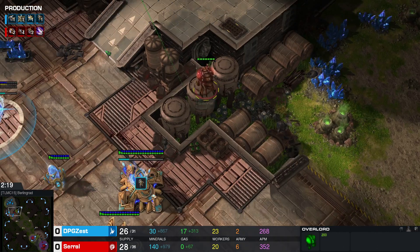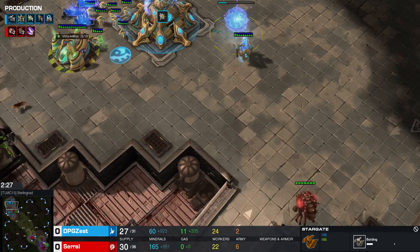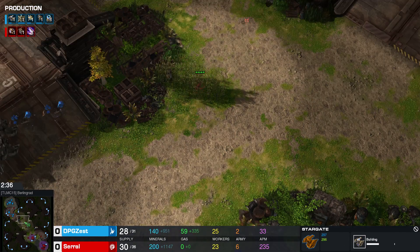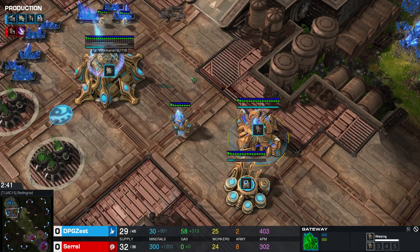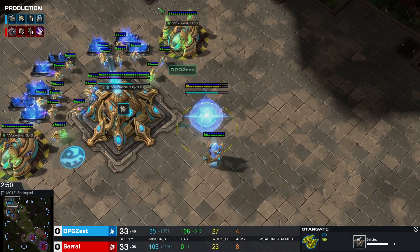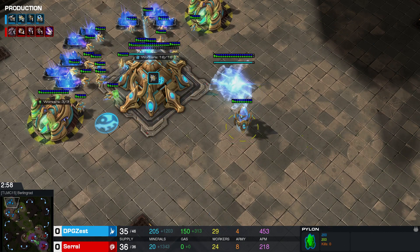This is exactly why the Overlord is so important — and indeed Zest goes for a Stargate, so we might see some early aggression with some Oracles. Let's see if that's the tactic here, as Serral is already moving out with some Zerglings on the ground. We do see some Adepts getting built by Zest early on for protection versus an early attack. The Stargate is about to finish and gas is being mined, so some Oracles will very likely be spawned — we might even see some Void Rays.